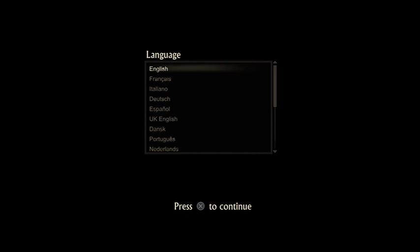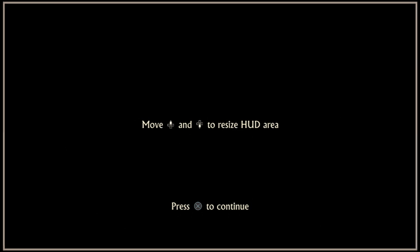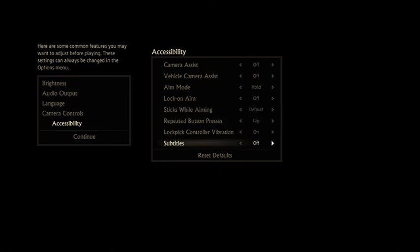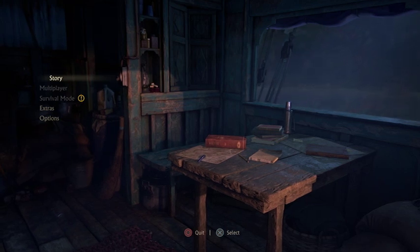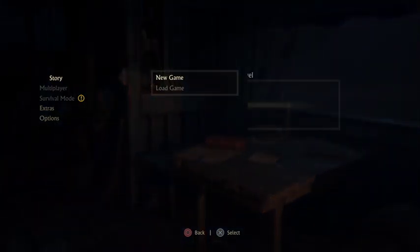Okay, language — we're going to go with English. Here are some common features you may want to adjust before playing. These settings can always be changed in the options menu. Audio... Accessibility. I'm turning on the subtitles, of course, for you guys. Okay, new game of course.